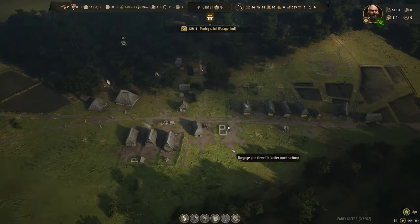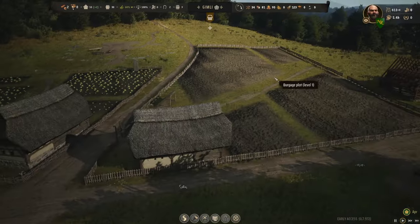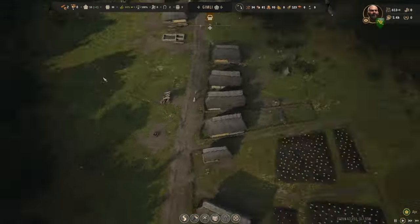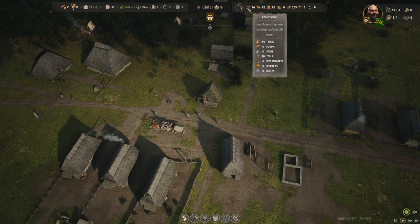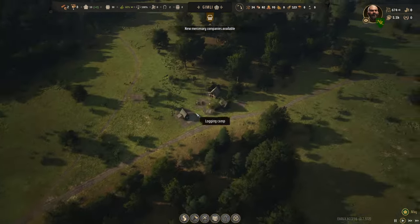How are you guys doing — oh, we just set that up. I'd love to get a second house in there. But what else did we need? We needed to upgrade this one and we needed planks. We're at zero planks and twenty-four logs. Why do we have no planks?